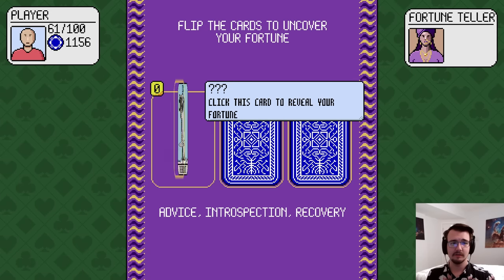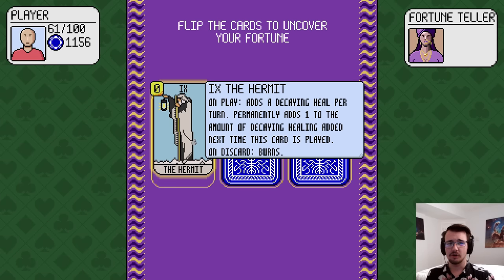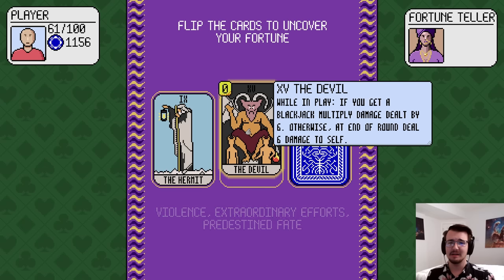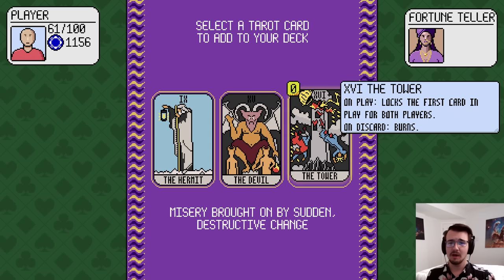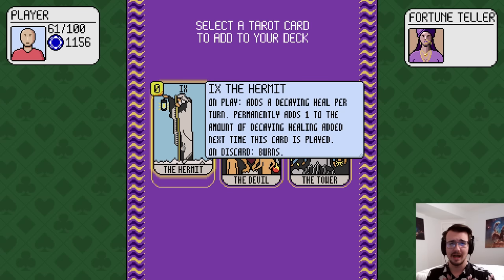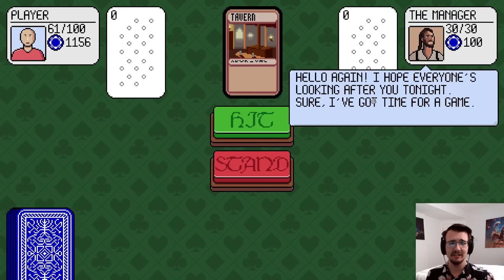Fortune telling — what is my fortune? The hermit card: on play, adds a decaying heal per turn, permanently adds one to the amount of decaying healing added the next time this card is played. Or while in play, if I get a blackjack, multiply damage dealt by six; otherwise at end of round, deal six damage to self. Or on play, locks the first card in play for both players. I'll take the hermit for gradual increasing healing.